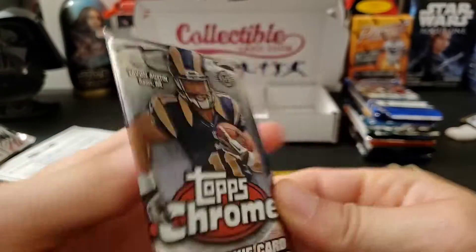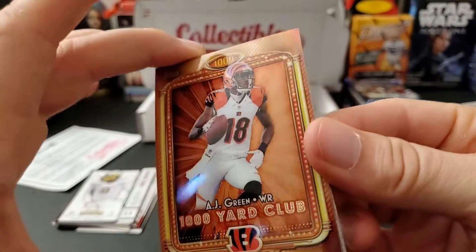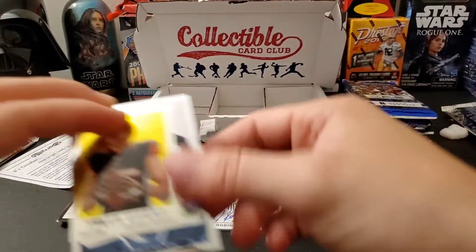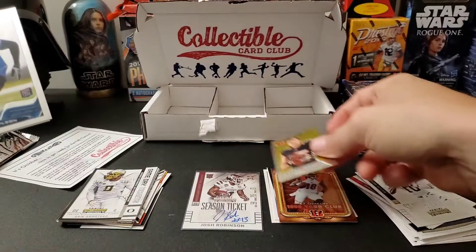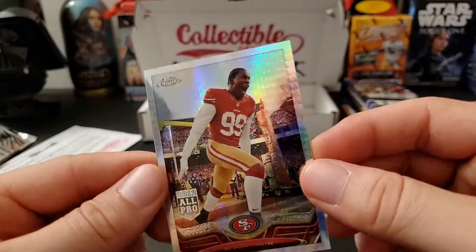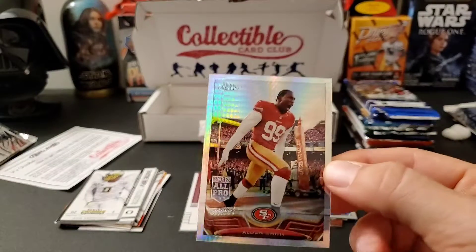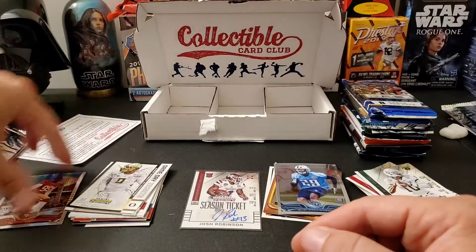2014 Topps Chrome — we know the drill, one auto per box, lots of colors. Let's see if we can pull something cool. We got an AJ Green refractor insert — really cool looking card. A Tyler Eifert rookie mini, a Russell Wilson rookie, and an X-Fractor of Alden Smith. That's cool — we'll make a parallels pile. Something thick in this one — we might actually have a hit here.